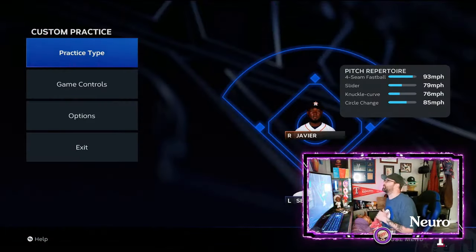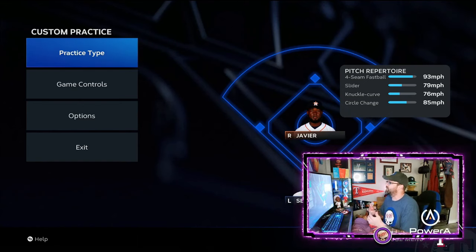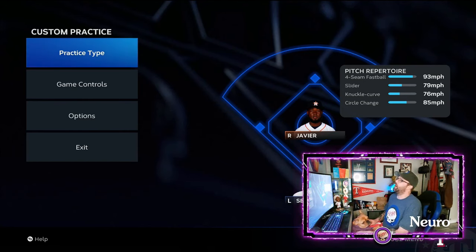Here we are — we've hopped into a little bit of custom practice inside of MLB The Show 23. We're going to be focusing on one thing for timing in particular, then I'll show you another trick right after. A couple of tricks that'll take you from a below-average player to a little bit above average. Timing and PCI placement are the two biggest things you can focus on inside of MLB The Show, and it's going to help you with your hitting more than anything else.